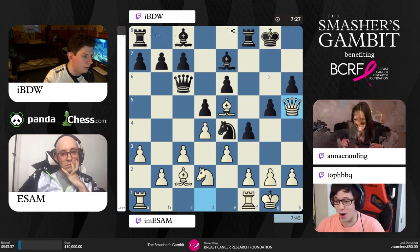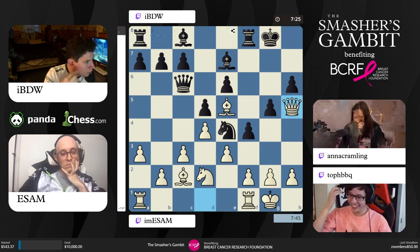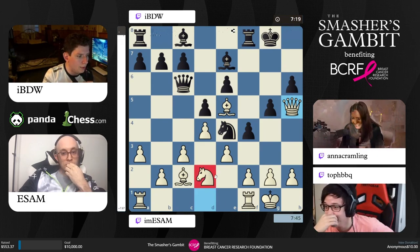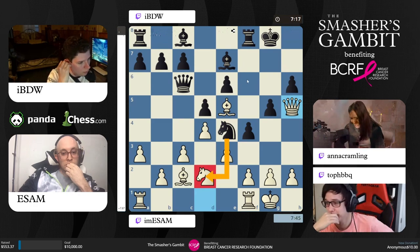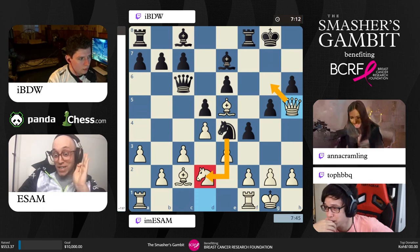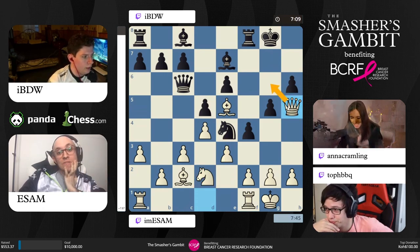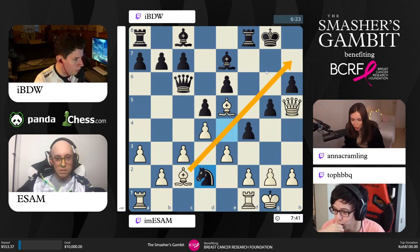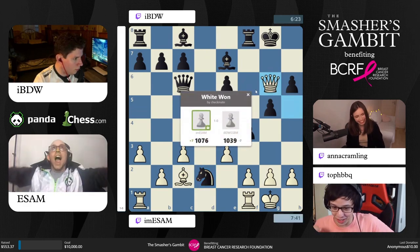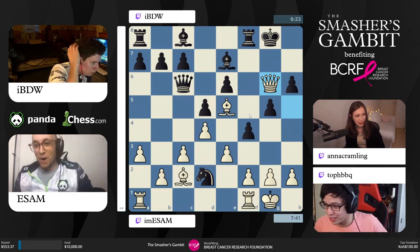He sees the move queen h5 — it's happening! No fear giving away a piece on d2, no fear — because there's queen g6 check, which is actually checkmate immediately. That's the idea: he's threatening checkmate in one. And we have a checkmate — is Esam going to find it? He's gotta see it — yeah! Good game, good stuff from Esam.